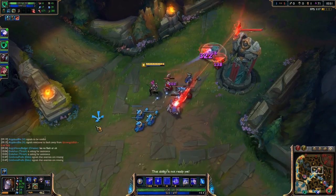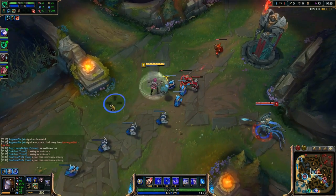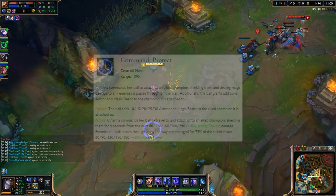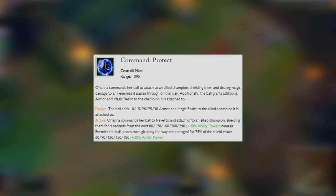At level 2, we'll typically put a point into Command Protect, if you're playing smart, as the enemy will probably start to trade with you. We will max this out last. This is your E ability. Orianna commands her ball to attach to an allied champion, shielding them and dealing magic damage to any enemies it passes through on the way. Additionally, the ball grants additional armor and magic resist to the champion it's attached to.